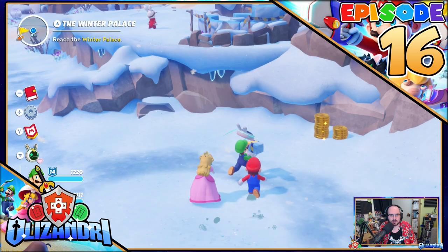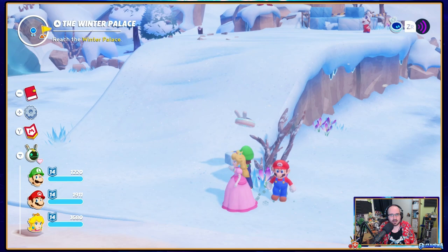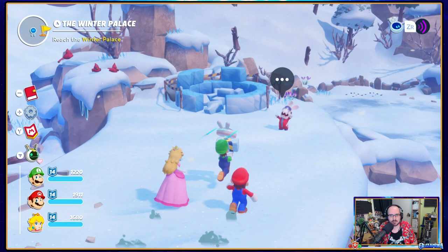Welcome back, guys, to Mario Plus Rabbids Sparks of Hope, where last episode, continuing our pristine peak stages, we took on brothers-in-arms as Mario and Luigi fought through scopers to reach a goal, and then blasting over to an island of dark mess to be cleaned up. With flaming stooges to be defeated and a weird brick found, we now continue on near the Winter Palace entrance.